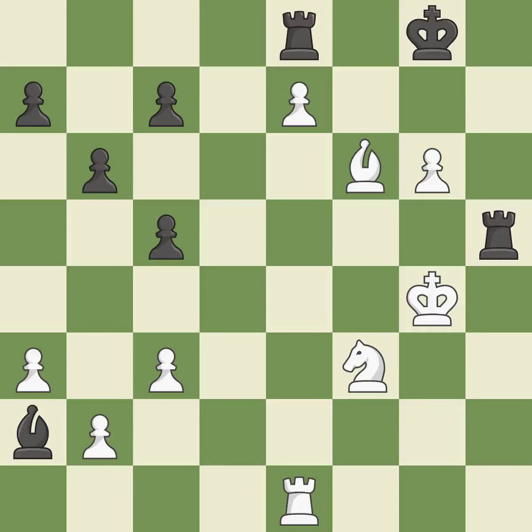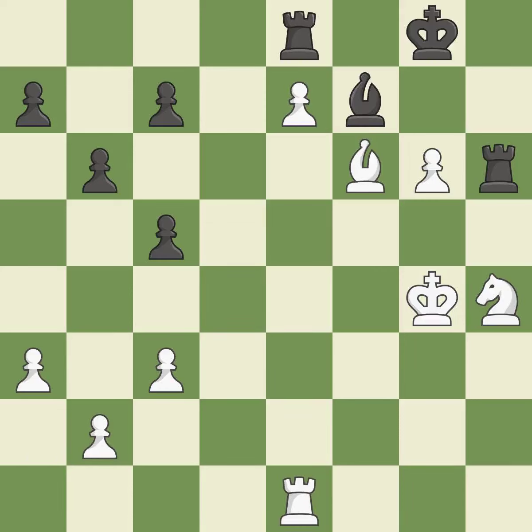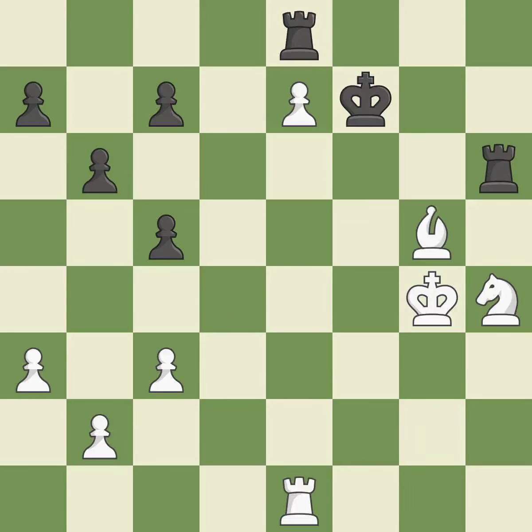This avoids the rook's check. By pinning a pawn, this increases pressure. This defends the attacked pawn. Very precise. That bishop was free. Recaptures. This wins time by threatening a rook and forcing it to move away.